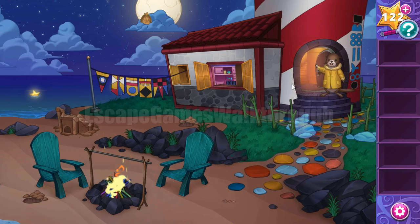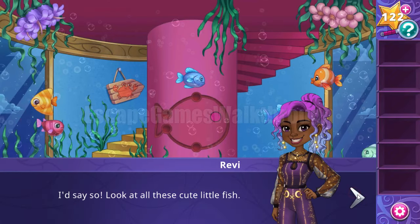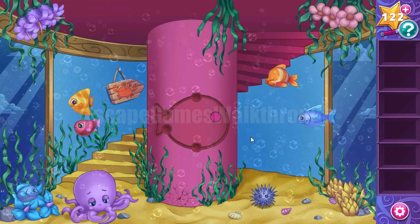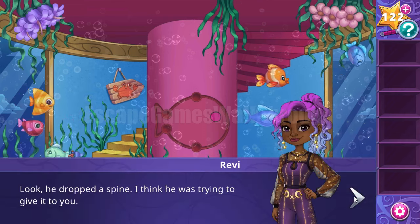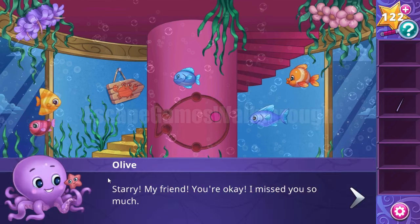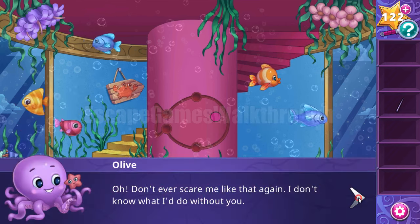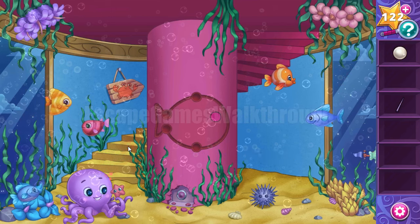So it's kind of an underwater level in the lighthouse. We need to climb up through the stairs to solve different puzzles and find items. Here's a spiky hedgehog or sea urchin who gave us its spine. In this crack of the wall we can find a starfish and in result we've got a pearl. There's nothing to do here for now — let's go upstairs.